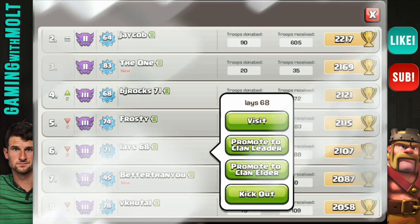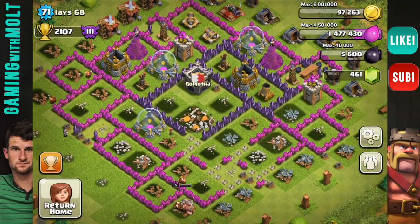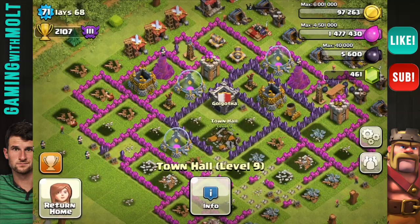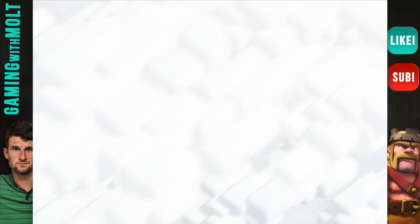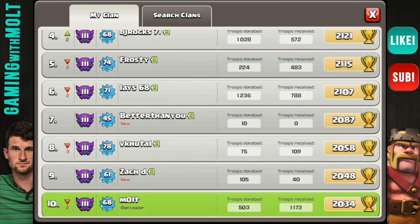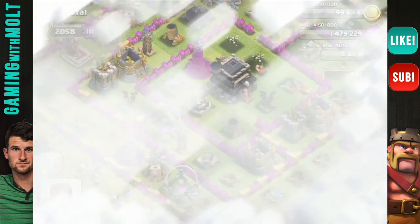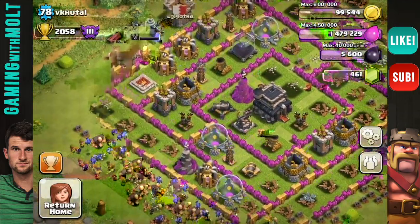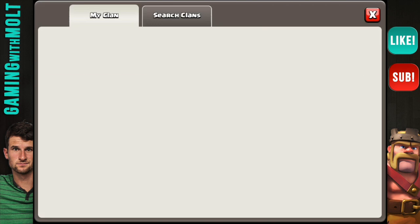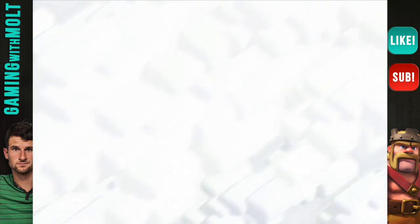Next we're going to go to Laze68 — but Laze has been destroyed. He is Town Hall 9, but we're not really going to be able to review his base at this time. Sorry Laze — I have looked at your base before though and it's actually pretty good, pretty well upgraded for Town Hall 9. Let's move on to VK Hoodle — his base is not intact either, so good job getting attacked. Let's continue working our way down. I'm not going to review the people that are new since they haven't been here as long. Let's go to Schultz — hopefully his base is intact.